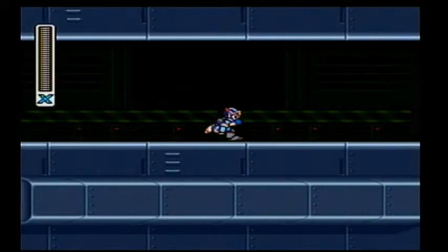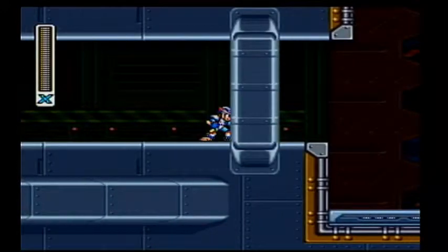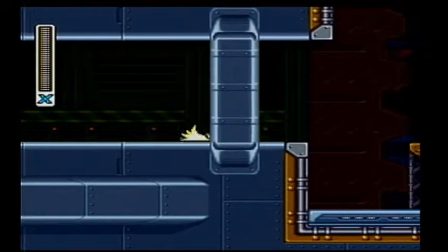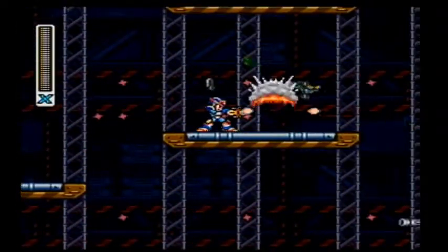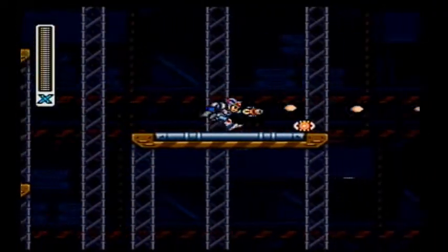In Gravity Beetle's stage, the way to get the last Heart Tank is to first beat Gravity Beetle. As you can see, these missile launcher guys have turned green and lost their secondary cannons.